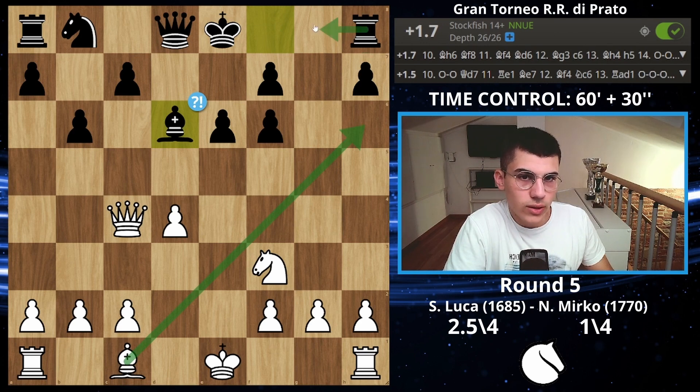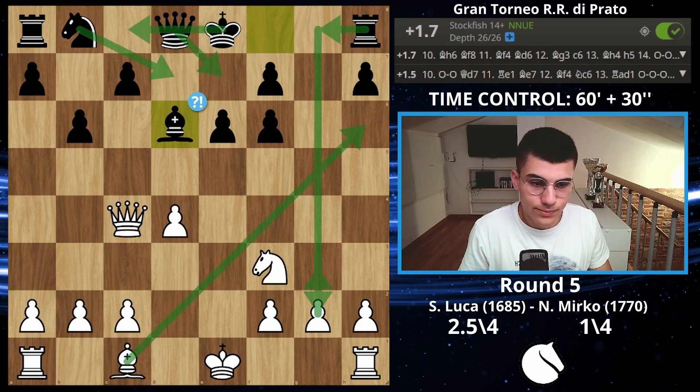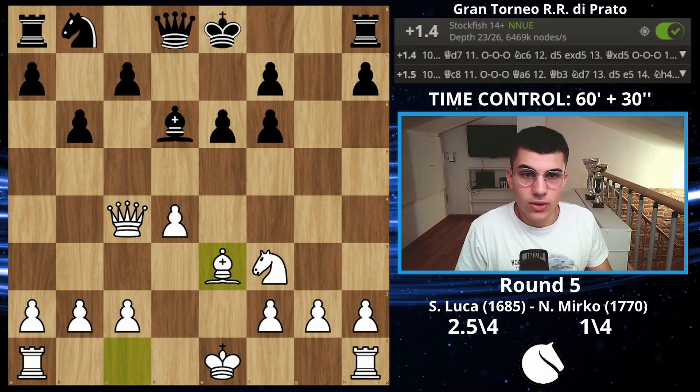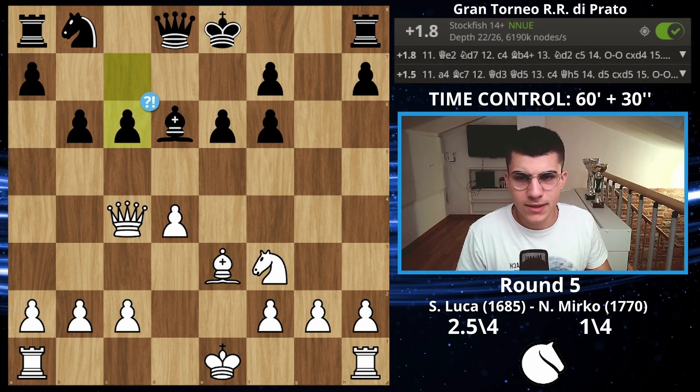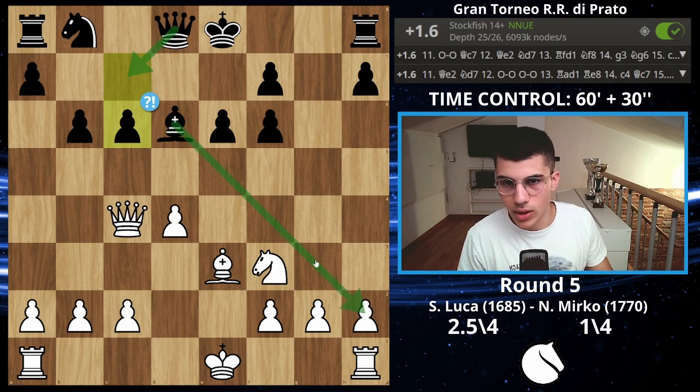Apparently the right move now is bishop on h6. I thought at that point you could just play rook on g8 targeting the pawn, and then castle long. I decided to play bishop on d3, which is still a good move — not too committing and my bishop makes sense. He replied with c6, which is super passive; I don't really understand this move. Maybe you want to play queen on c7 to win the h-pawn, but you have bigger problems.